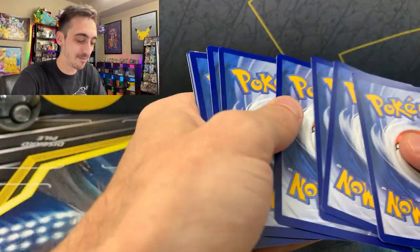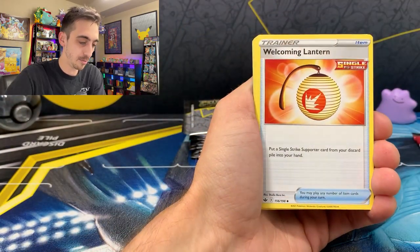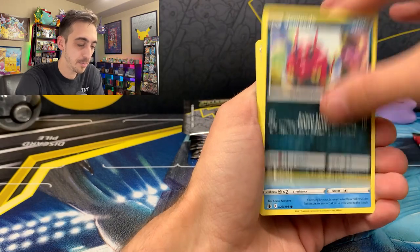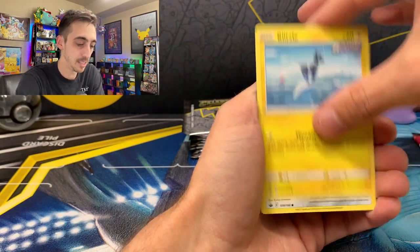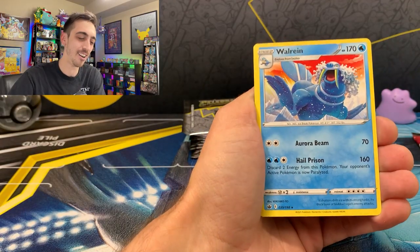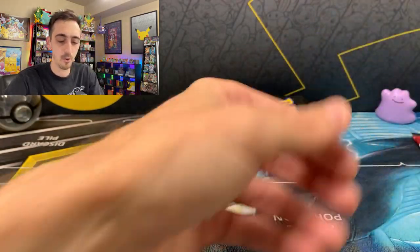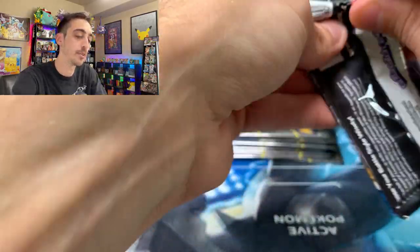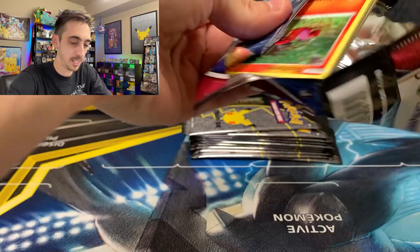All I can think about is Celebrations. Chilling Reign pack: Water Energy, Welcoming Lantern, Clara, Brawly, Bounce Sweets, Venipede, Lapras, Blitzle, Aaron, Crushing Gloves for the reverse, and a non-holo Walrein for our rare. That leaves just Battle Styles for the regular packs out of the Celebrations ETB.